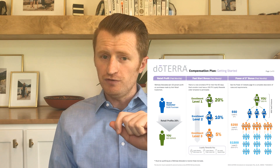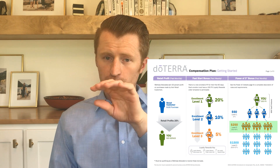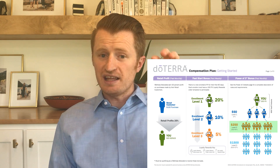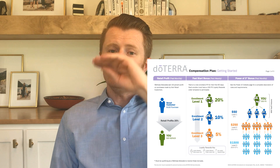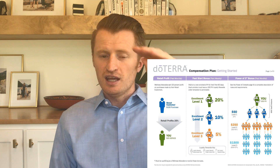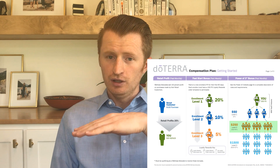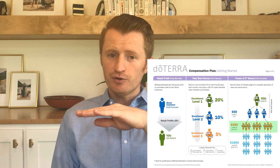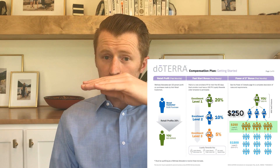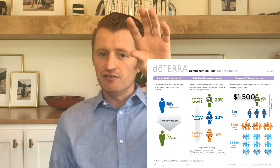To get your $250 Power of 3 bonus, each of those three people on your frontline who are doing the LRP order each need to be getting their $50 Power of 3 bonus — then they get their $50 and you get your $250. To get the $1,500 Power of 3 bonus, those nine people on your third level each need to be getting their $50 Power of 3 bonus, so the three people under you each get their $250, and then you get your $1,500. It just needs to replicate down in your organization.